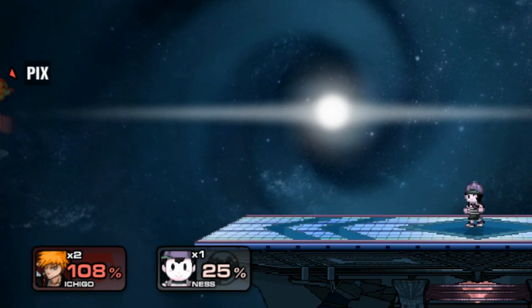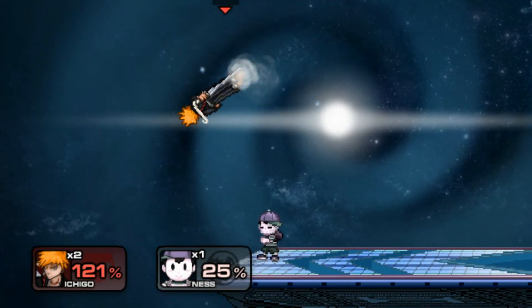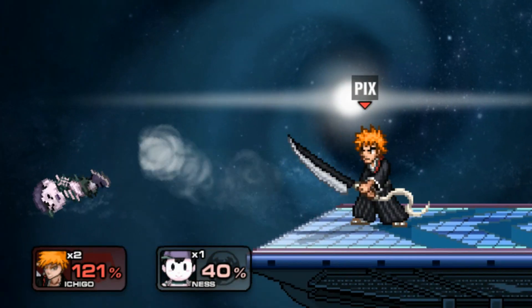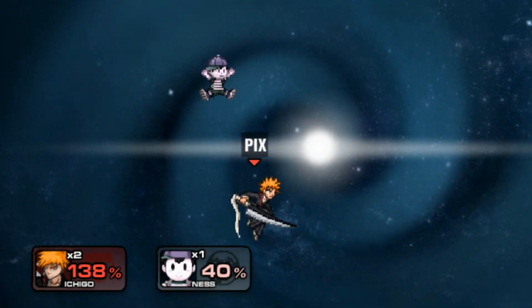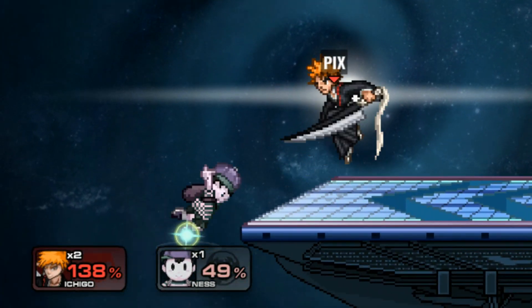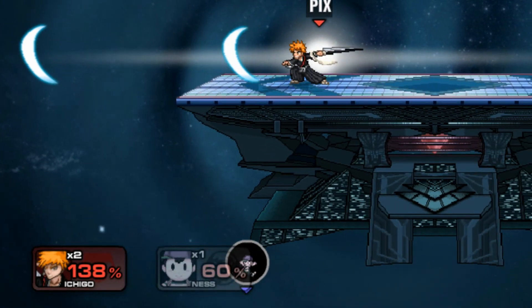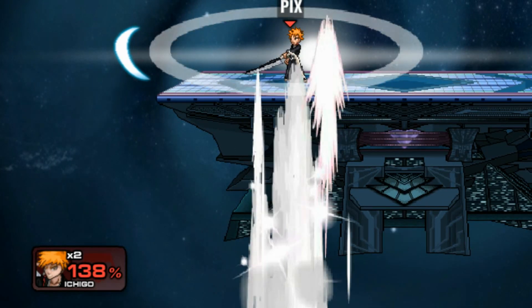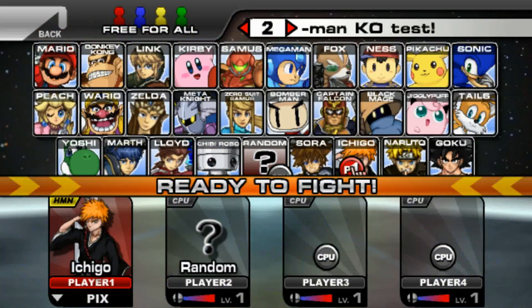I wonder if back throw is insane in this game for Ness. That was his back air, like that. Nice little chop right there. His neutral B is... dude, I sniped his PK Thunder. I snatched his PK Thunder out of the air with my neutral B.